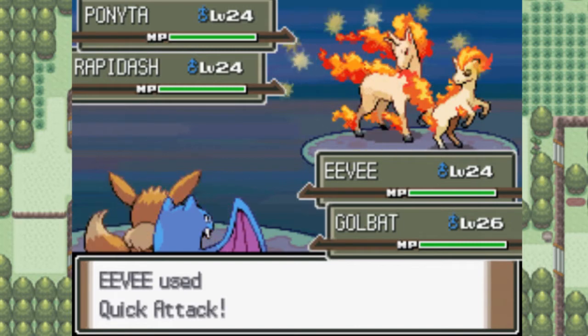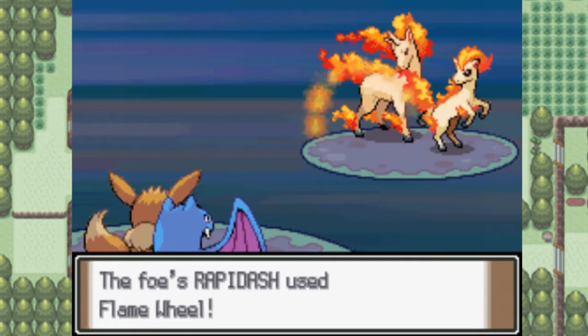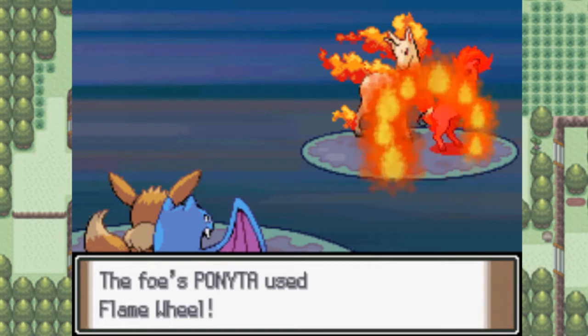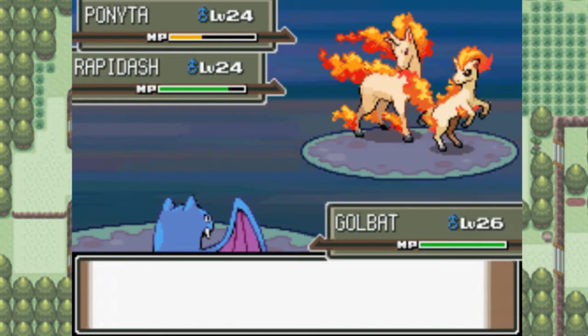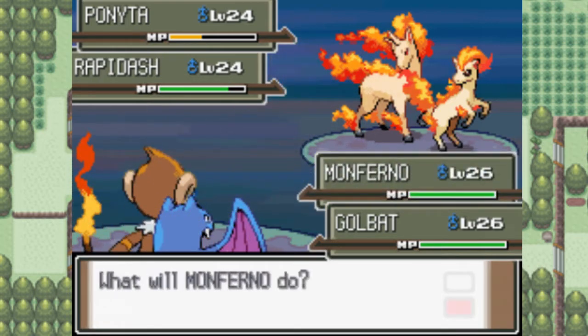Wing Attack. That's right, I use Quick Attack on a giant horse. Flame Wheel — how could you just do that to Eevee? Way to gang up on Eevee! Alright, fine. Go, Monferno — show them what a real Fire-type Pokemon's like.